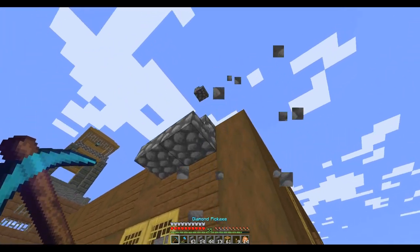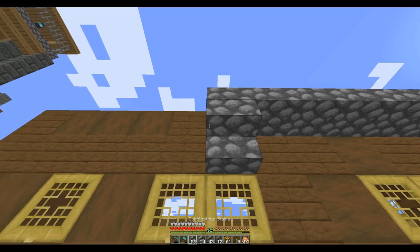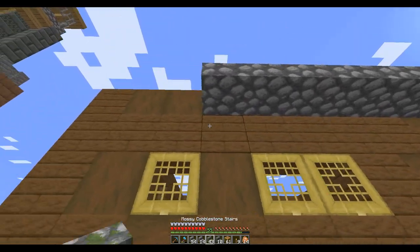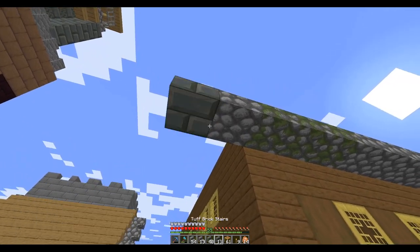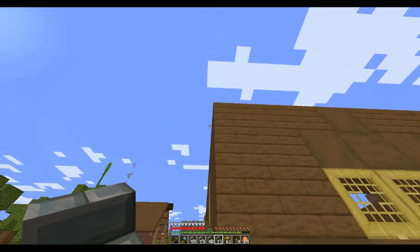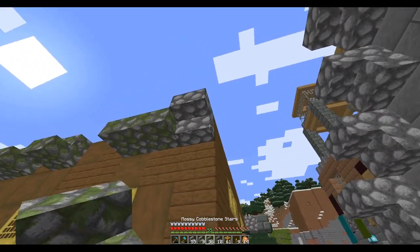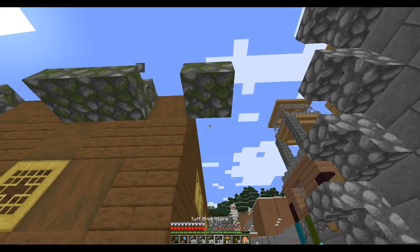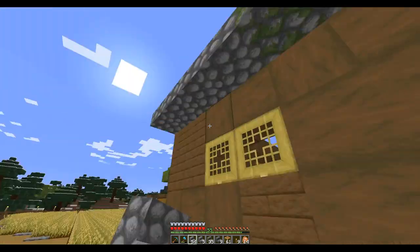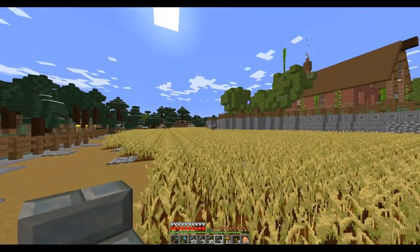So let's do the roof here. Let's go out two. We'll put that heavy tuft block right there. Keep putting the wrong block. Okay, so that's going to be the roof — we'll peak up there.